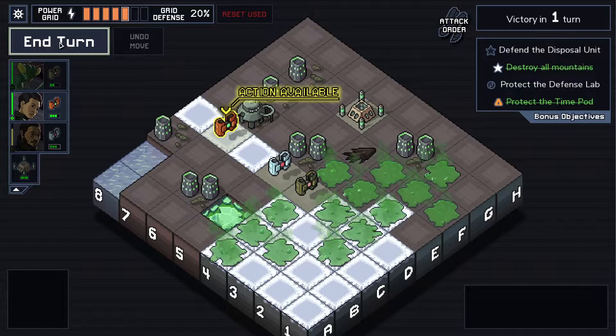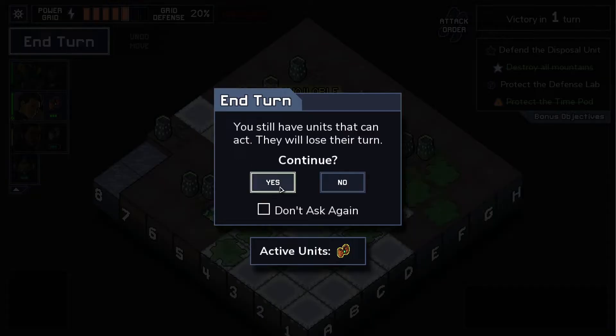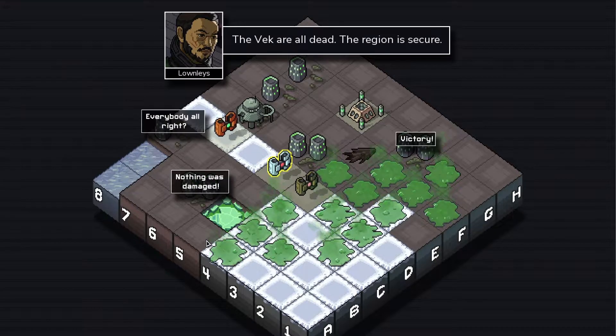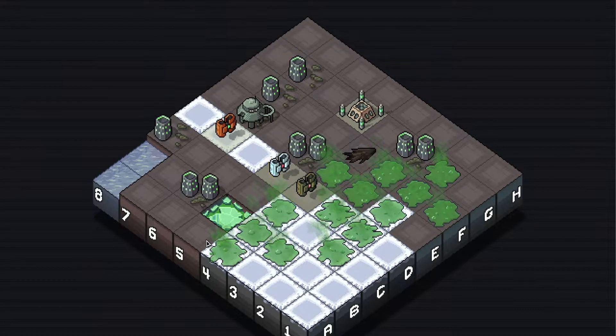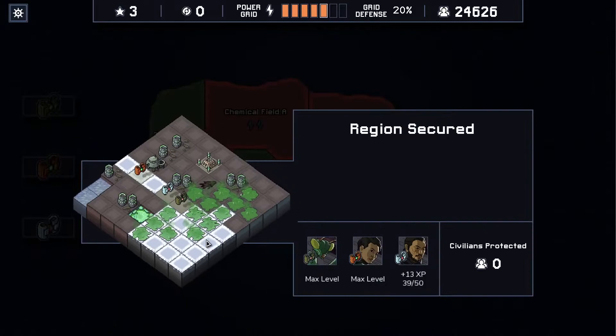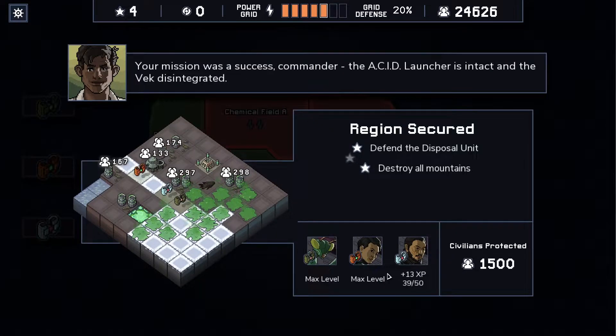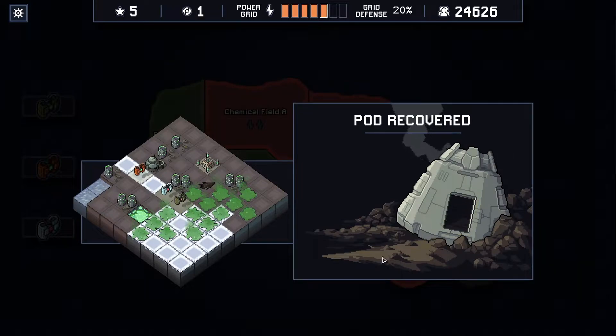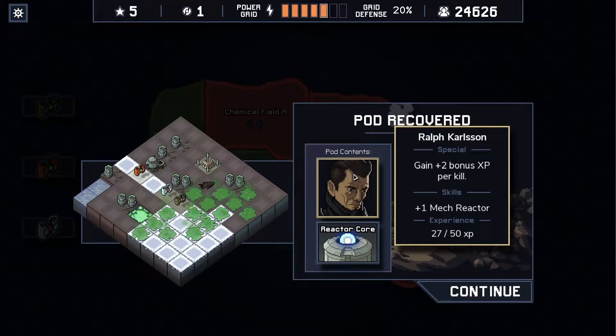This is one of those things where it's like I should be able to figure out what's going to happen just by reading, but I can't — you have to know. Like with the webbing: if you teleport a unit out of webbing, you'll be webbed because you'll teleport into the web. Weird. Anyway, pod recovered — we got Ralph Carlson.